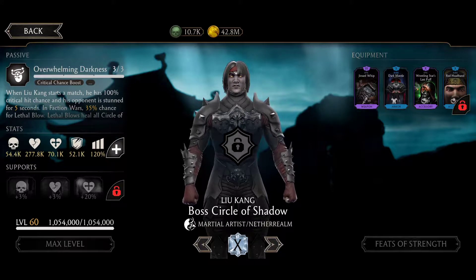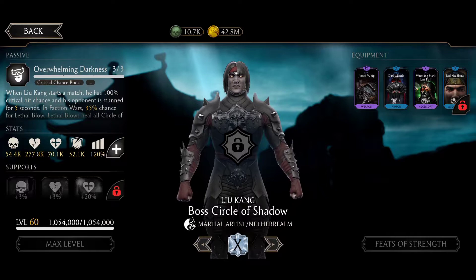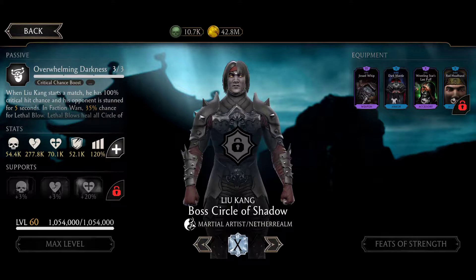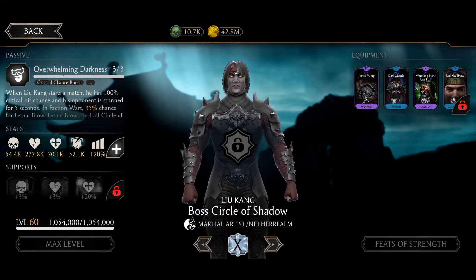The Wrestling Star gear gives 40% unblocked basic attack chance and 100% chance to gain luck on combo ender. His other gear gives power generation, unblocked basic attack chance, and a recovery boost.